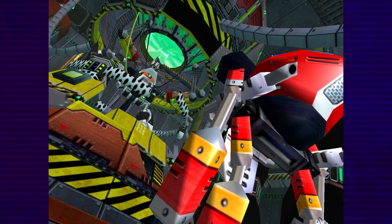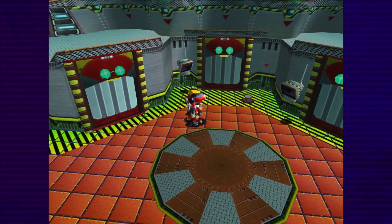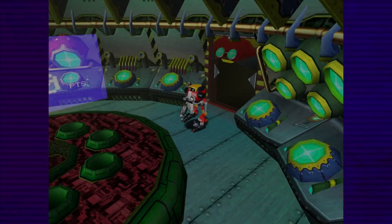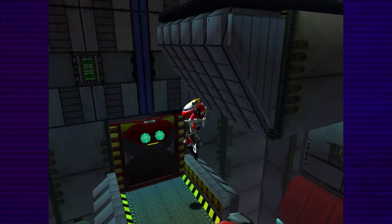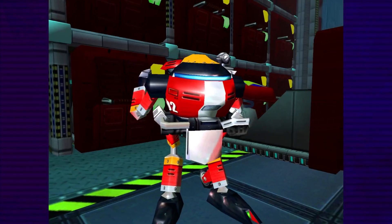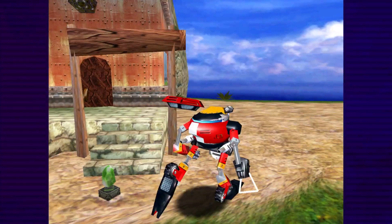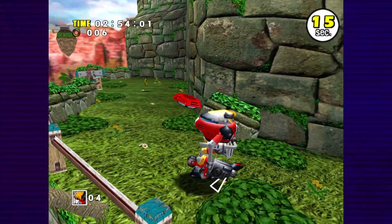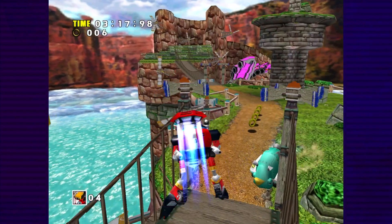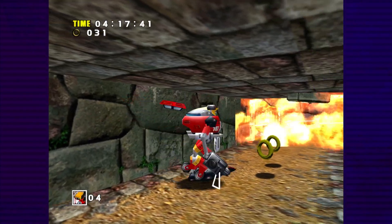One flashback and one traumatic eyewitness account later, we need to enter the prison on the Egg Carrier, whose entrance has a fixed camera. We can easily zigzag our way into the door. After that, we can easily enter the ammunition room and obtain the jet booster, allowing Gamma to hover in the air, which should make platforming significantly easier. After brutally murdering Sonic, we need to grab the Wind Stone one last time. For Windy Valley, I recommend not shooting the enemies on the bridges, as doing so tends to collapse them. We do need to do a small amount of zigzagging in these corridors, but it's not nearly enough to drain the timer.